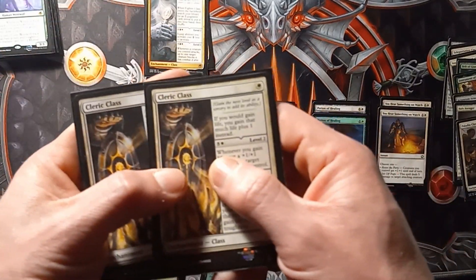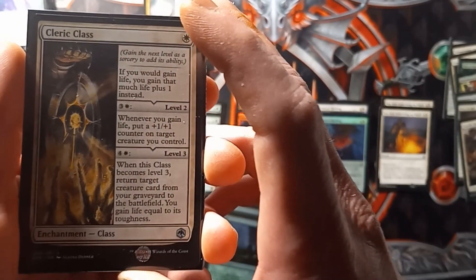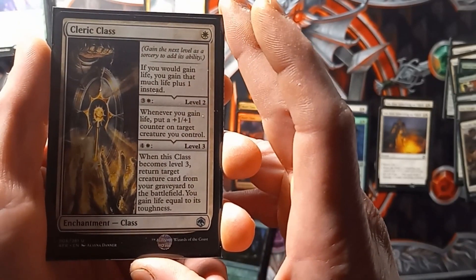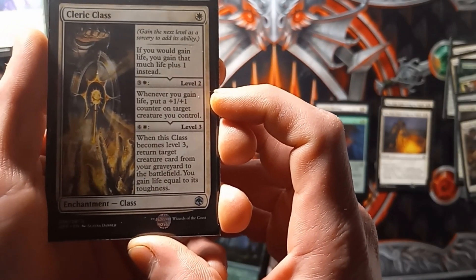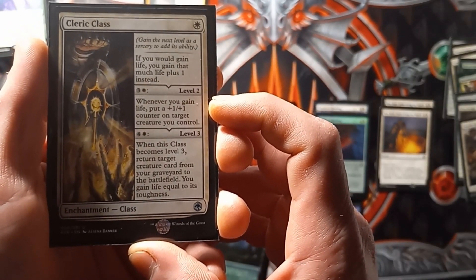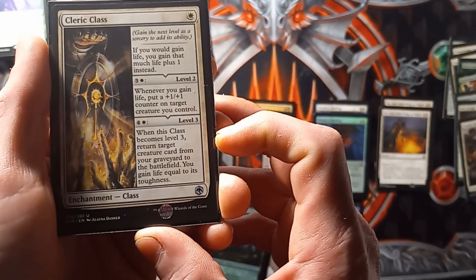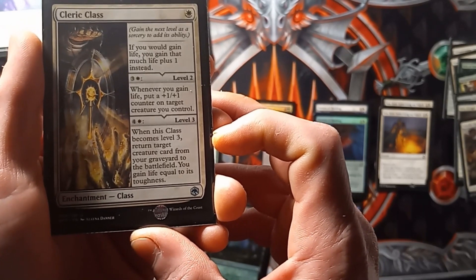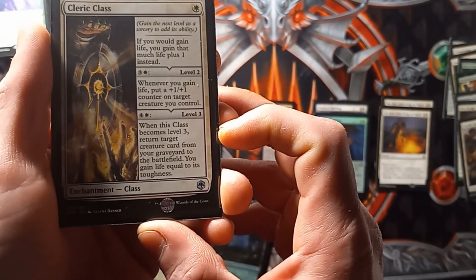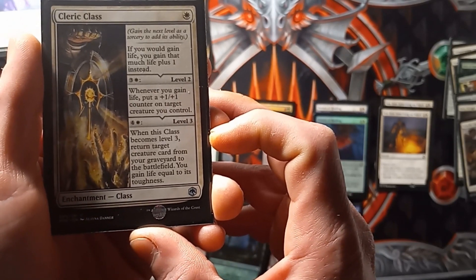Two copies of Cleric Class. First effect: if you would gain life, you gain that much plus 1 instead. Second effect: whenever you gain life, put a plus 1 counter on a target creature you control. Final level: when this class becomes level 3, return target creature card from your graveyard to the battlefield, and you gain life equal to its toughness.